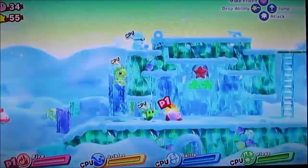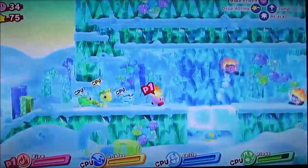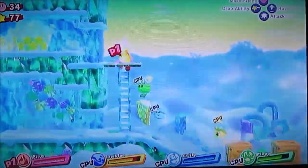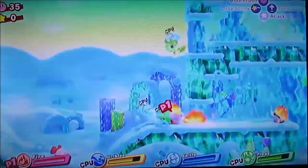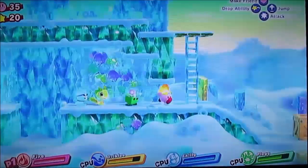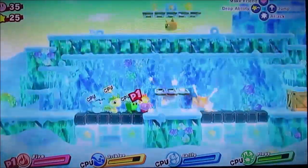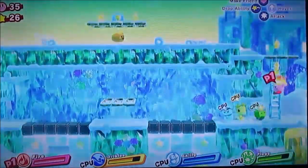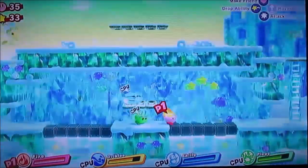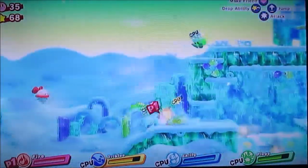Just hit that switch there, grab more of the point stars, and then head in here. Let's go on up there. I don't really need Burning Leo — I'll just have the fire power-up itself on hand. We gotta hit that switch. There really isn't anything down below, so that's part of the reason I decided not to break the ice.